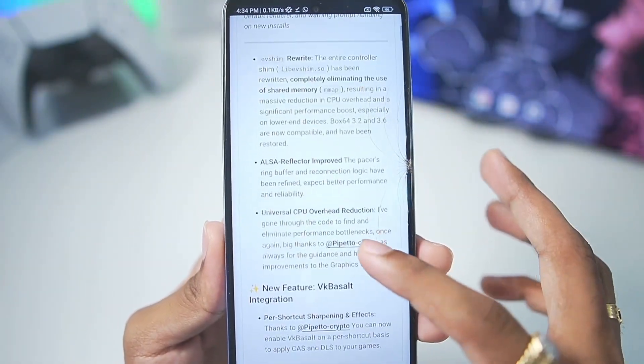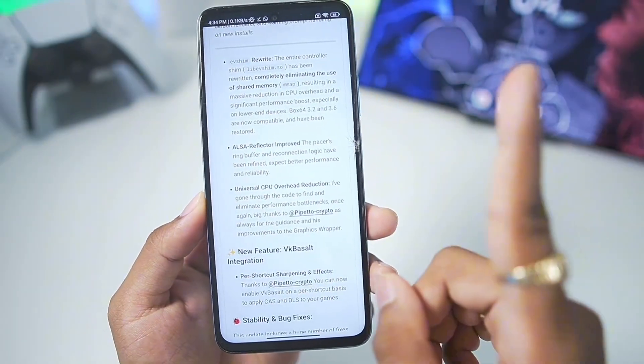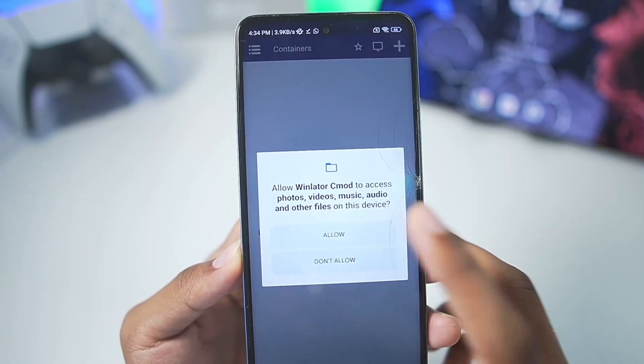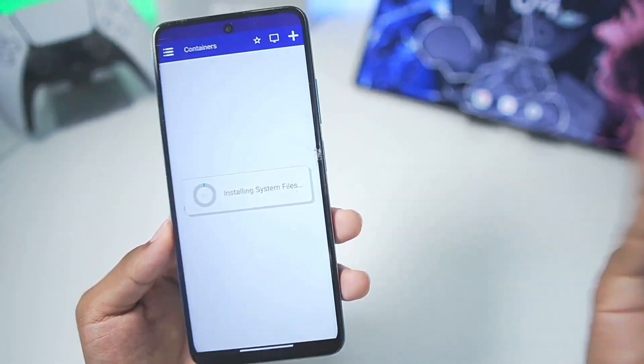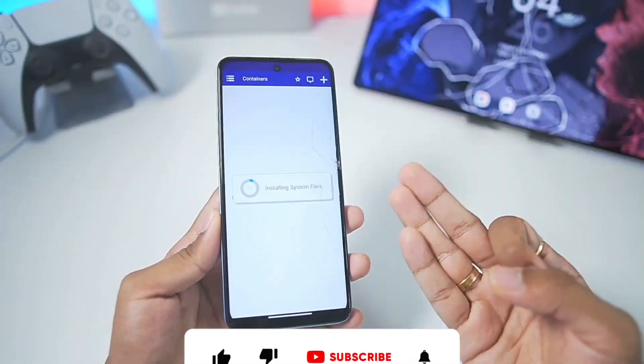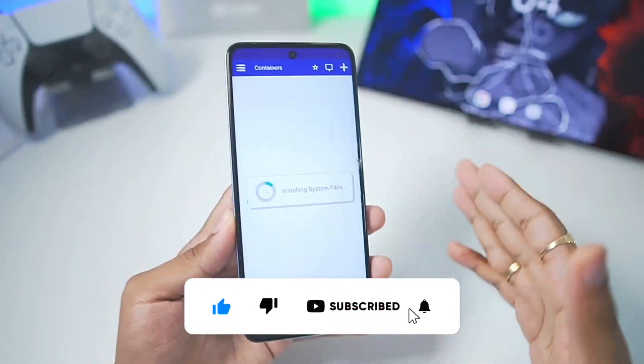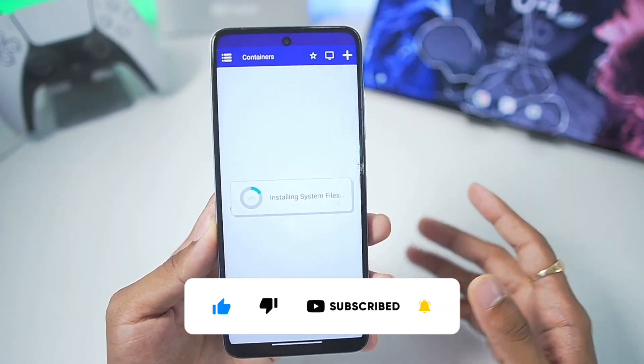If you haven't watched the setup video of Winlator C-Mode, you can watch it on the iCard above. With that out of the way, let's start setting up the emulator on my low-end Android device. I'll show you the full setup, best settings, and gameplay test. If you're new here, make sure to hit that like button, subscribe, and turn on all notifications.